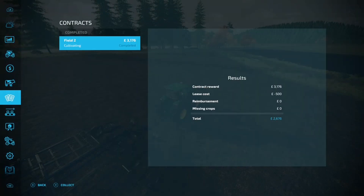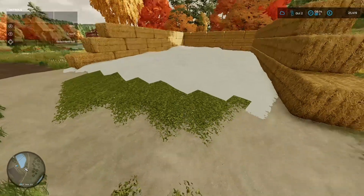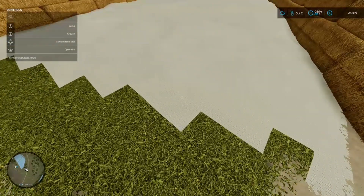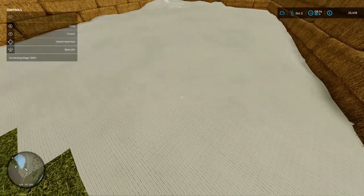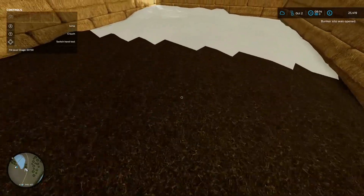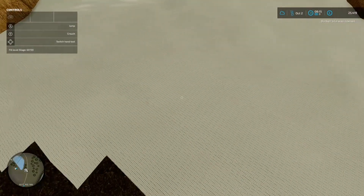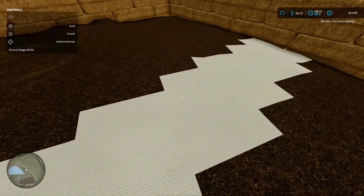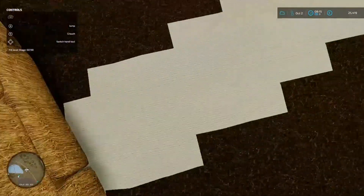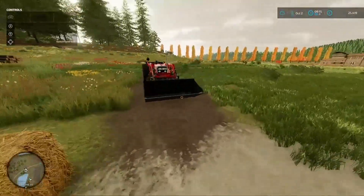That's done — we cash in on that job and get about two thousand six hundred dollars. Over at the silage now, it's completely ready to go so we can take the cover off. Let's see how you take the covers off — there we go. I'm guessing that one will come off once we start scooping some out.